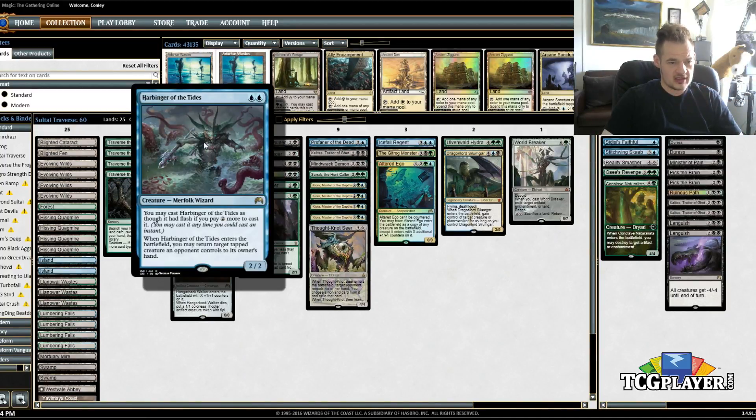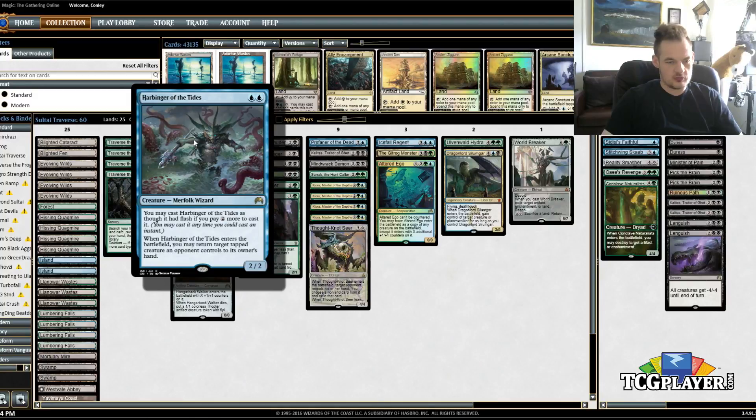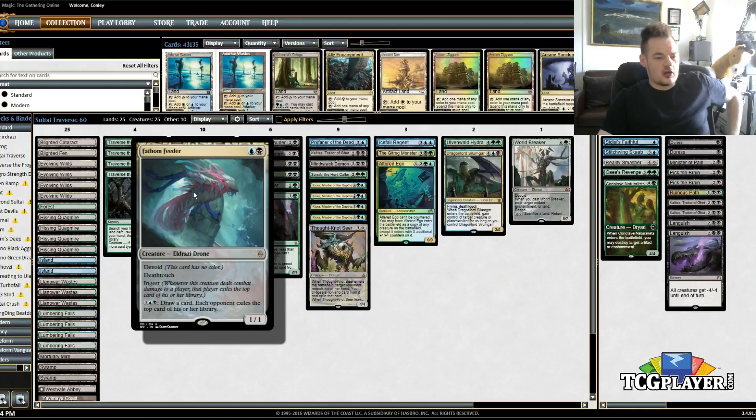Creature-wise, we added a Harbinger of the Tides as a little way to tutor up something to bounce a creature. It's decent against aggro — I just play it early on to deal with an attacking threat and then trade away for something else. So it's a reasonable card to grab on the fly, especially if you're tight on mana. Fathom Feeder, another Deathtouch creature, so it's kind of a removal spell, but the main reason to grab this is obviously to draw cards with it.